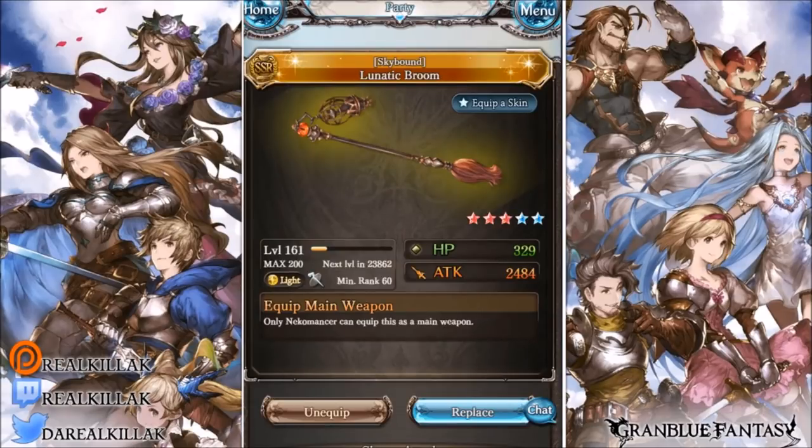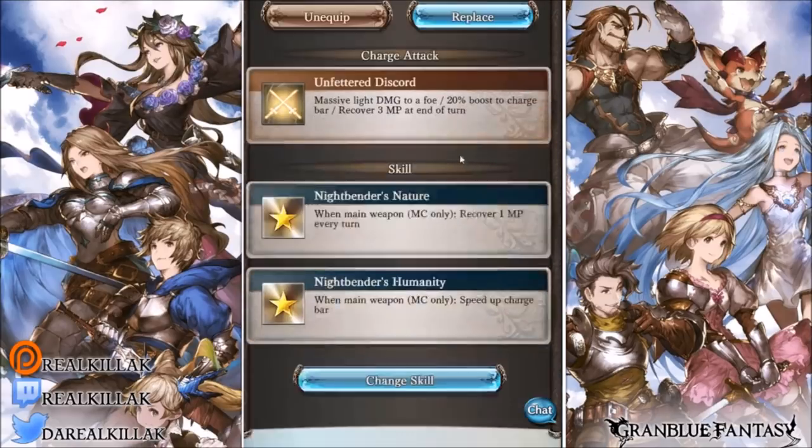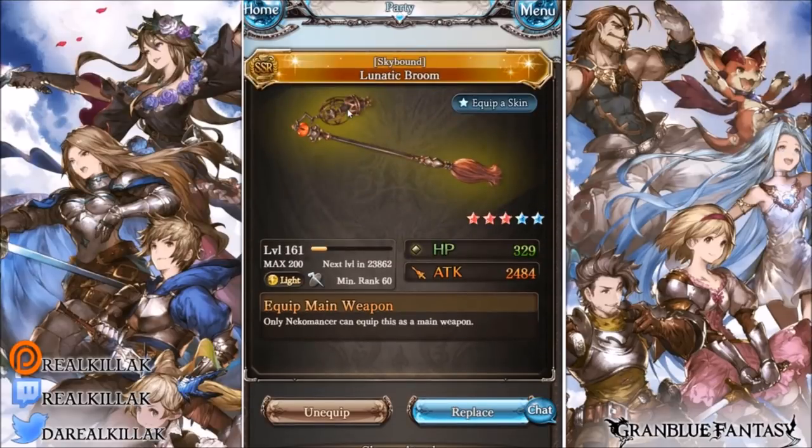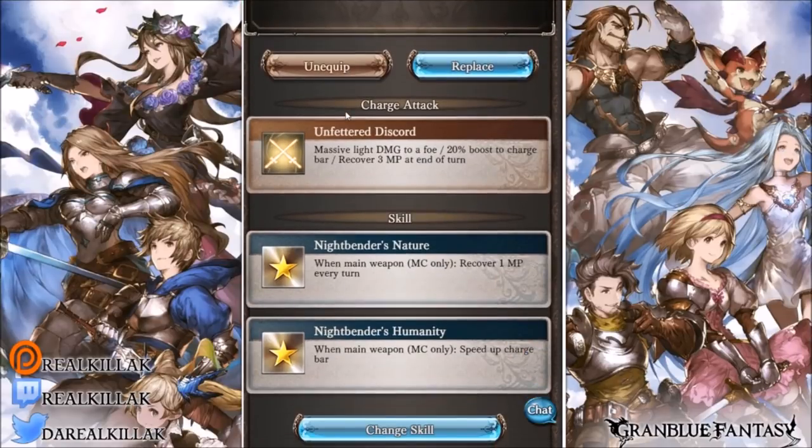Now we're at the Lunatic Broom. Just like the Glory weapon Ridill, this only works on Necromancer — it does not work on Mystic anymore. I don't know why, but for whatever reason it's class-locked. As you can tell, I made a light one. It provides a massive boost to light damage to all foes and 20 charge bar — the usual for class weapons. Upon using your Ougi you recover three MP at the end of the turn, which is pretty decent.